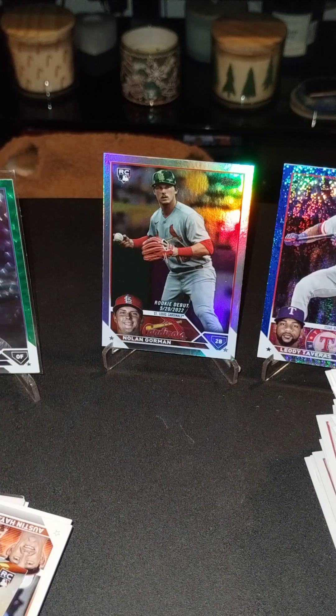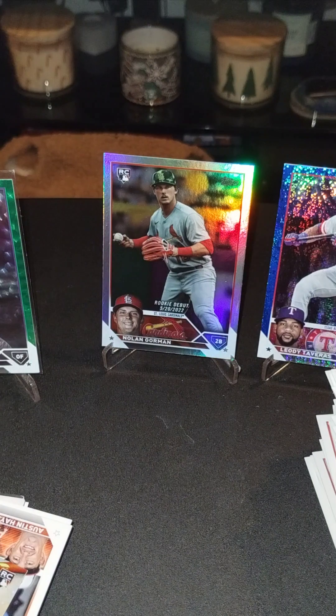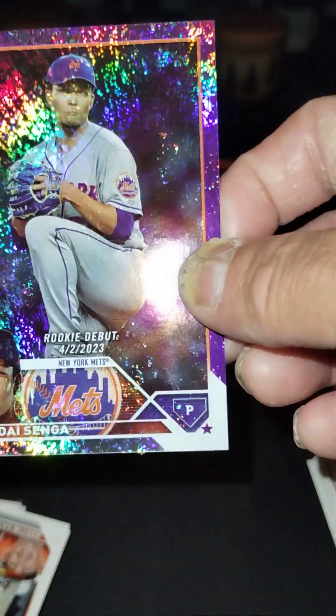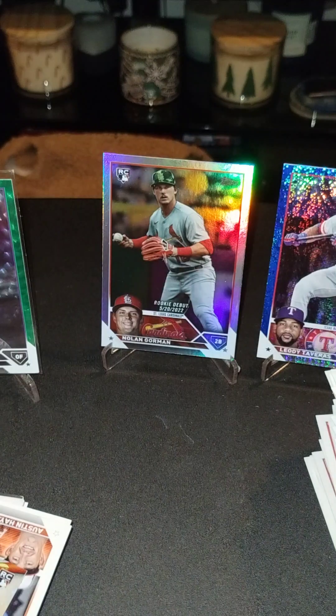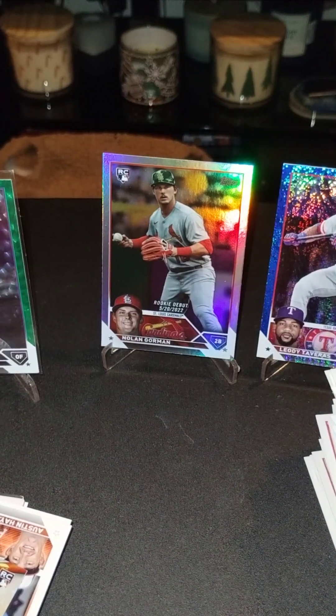Okay here we go — oh, another nice one. Bam! Kodai Senga purple shimmer, whatever they call this insert — that's a nice one. I was just talking about it earlier: out of 7.99, purple Kodai Senga. Like I was saying earlier, hopefully you guys are doing great this weekend. I know I'm doing great especially now with these nice inserts.